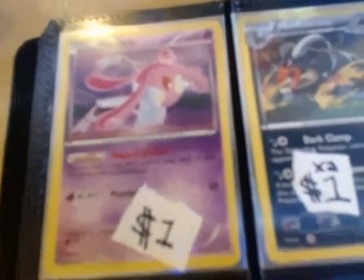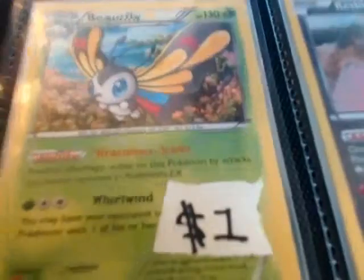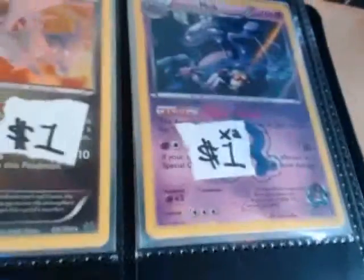Mesprit holo, two Houndoom holos, Genesect, Scope Lens, G-Scope, Gourgeist — pretty sure it's Gourgeist — Slurpuff holo, Vivillon holo, Slaking holo, Beautifly, Reshiram, two Team Aqua's Muk, Team Aqua's Walrein. That's it for the regular holos.